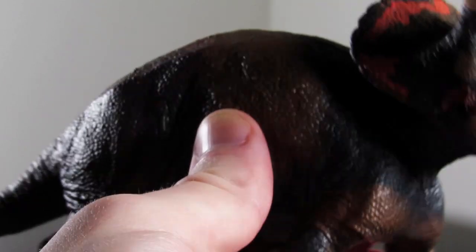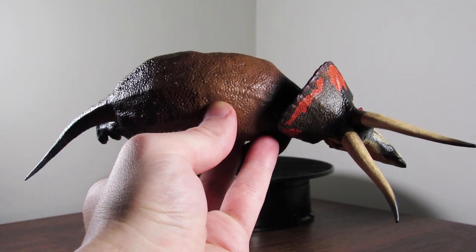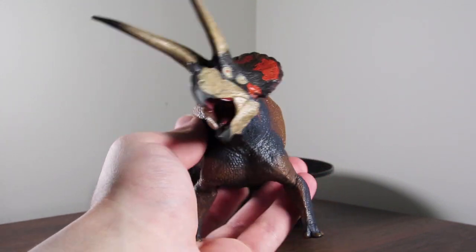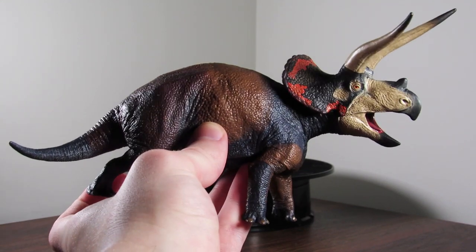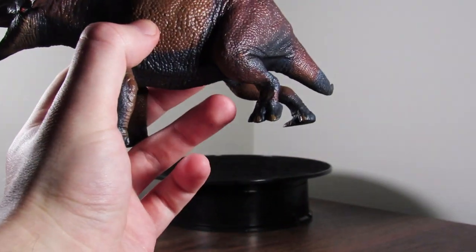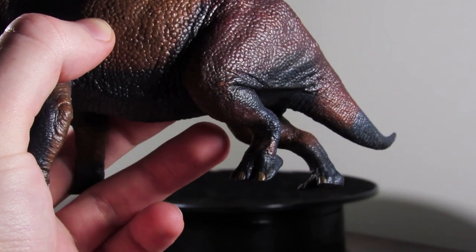I also really enjoy the dorsal view of this model. There's just something so satisfying about that sway to the body — it looks so natural from every single angle. I've yet to take pictures with this one outside, but I already know it's going to be difficult figuring out which angle to prioritize. I love the pose on this thing, and the left hind foot is lifted off the ground, which adds a bit of movement to the overall look of the figure from some different angles.